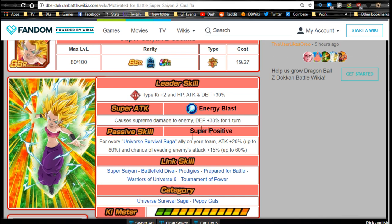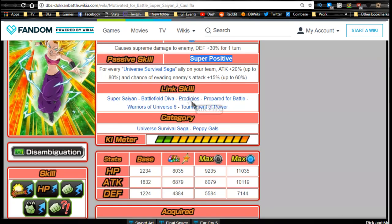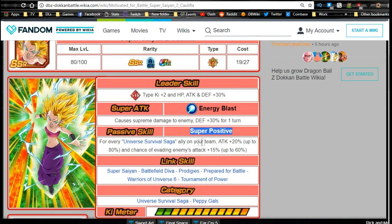Her passive, 'Super Positive,' becomes much better: for every Universe Survival Saga ally, attack +20% up to 80%, and chance to evade enemies' attacks +15% up to 60%. That means on a full Universe Survival Saga team you're dodging more than 50% of the time — ridiculous. Link skills are Super Saiyan, Battlefield Diva, Prodigies, Prepared for Battle, Tournament of Power, and Warriors of Universe 6.